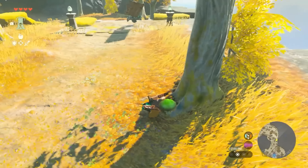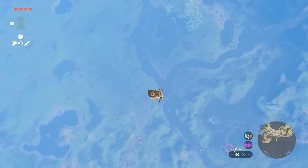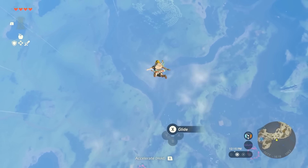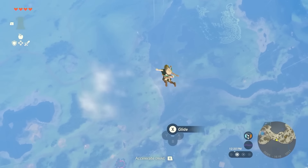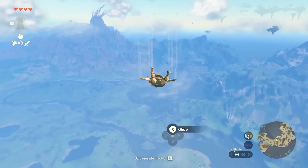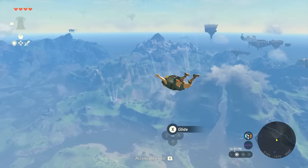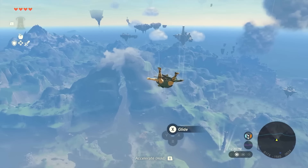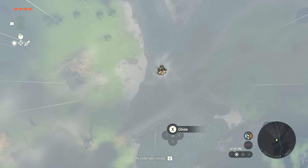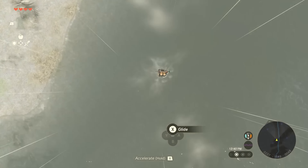The last part of the trailer shows Link being attacked and knocked off the Sky Island quite hilariously, falling to Hyrule below in what looks to be a pretty seamless transition. This is something I was extremely excited to see — how fluid would the transition from the Sky Islands to ground level be, and vice versa? Would there be loading screens to compensate for the Switch's lack of power? Well, I got my answer, and it looks absolutely amazing.